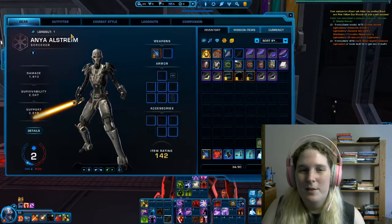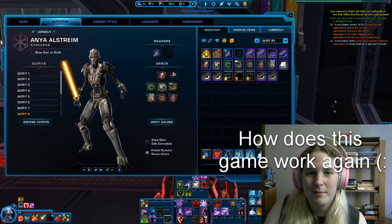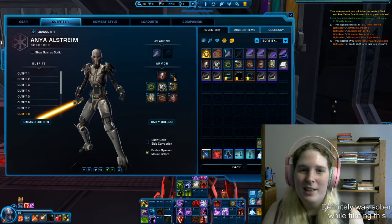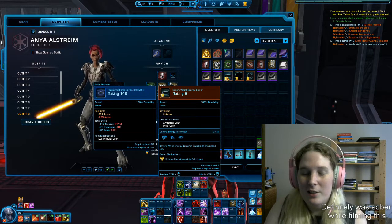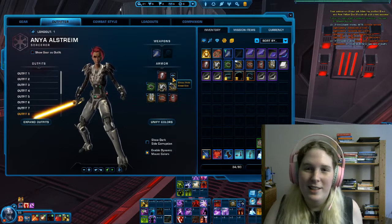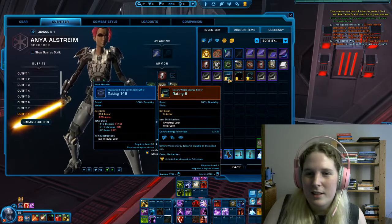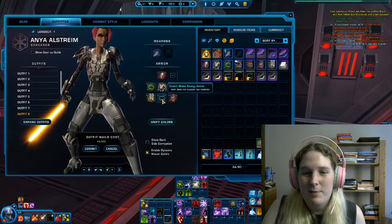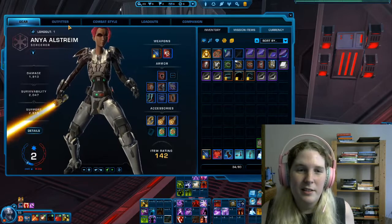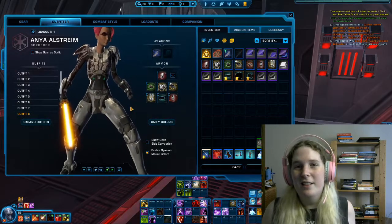Let's say you're not a fan of the helmet. For the head slot only, you can toggle it on or off. For other pieces of gear, the Covert set — which I recommend getting if you like outfits — is basically invisible gear. I don't know why they did it this way, where you can toggle the head but have to put invisible gear on other slots, but that's how it works. Say you don't like the belt — just put an invisible belt there. If you put nothing there, the belt you have equipped as gear will show through, so you need a cosmetic invisible belt to get rid of it.